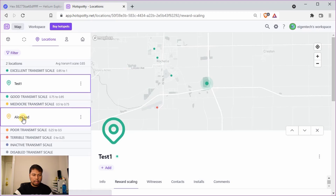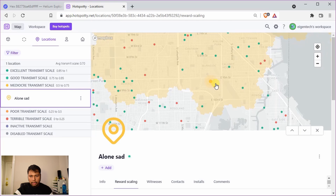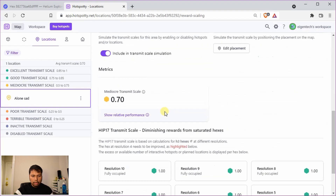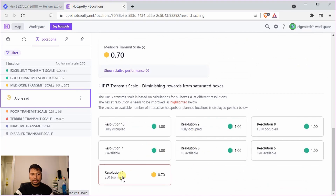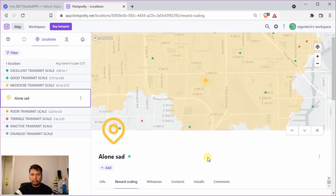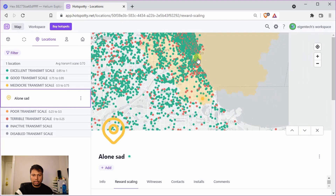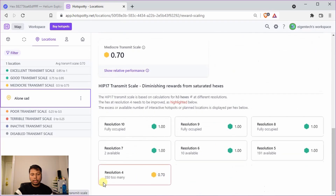Here is one such example. Zooming in, there are not really many hotspots around in this area, yet the reward scaling shows a transmit scale of 0.70, not 1. Scrolling down, the problem is at the resolution 4 hex — all child resolutions have a transmit scale of 1, but this large resolution 4 hex has a transmit scale of 0.7. This is because the location is close to Chicago, and that large resolution 4 hex is overcrowded.